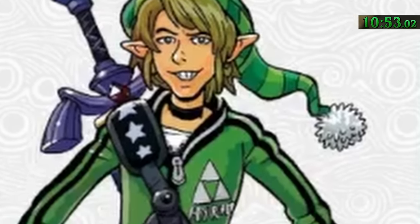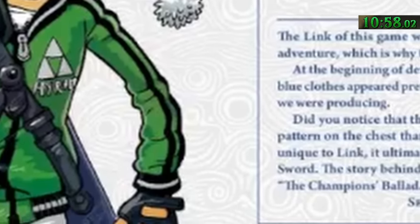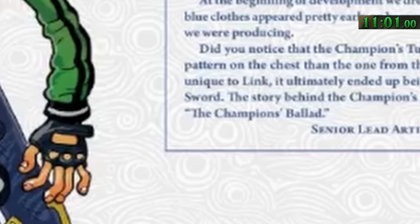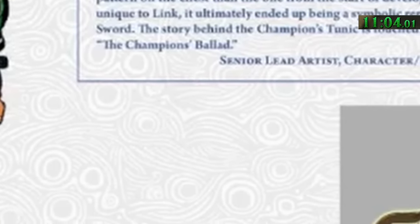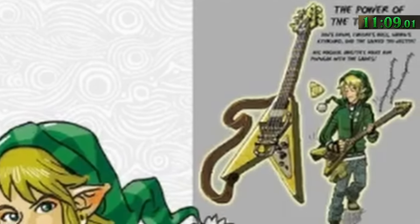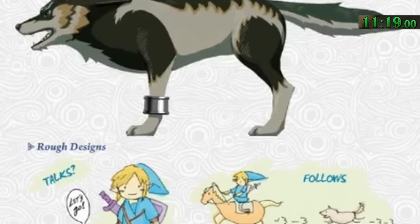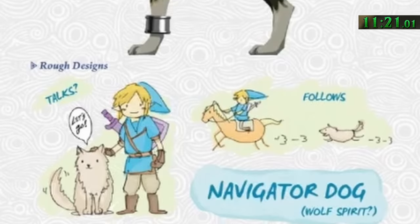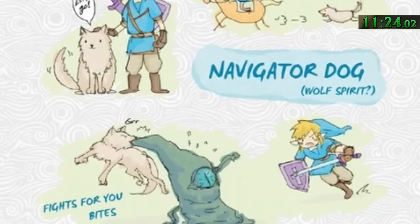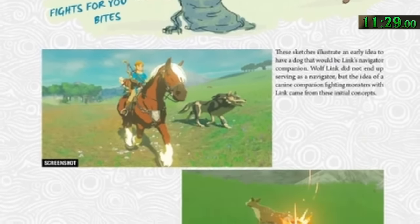Early development played with the idea of introducing musical instruments in the game — a staple in many Zelda games. Had this been included, Link may have been able to play an electric flying B guitar called a TriCaster, likely named after Fender's Telecaster or Stratocaster models. There are also notes in Creating a Champion about Din's drums, Farore's bass, and Nayru's keyboards. While you can't actually pet dogs in this game, the idea was initially considered — developers wanted to give Link a navigator dog companion, and this idea evolved into the wolfling spirit being available via amiibo scans.